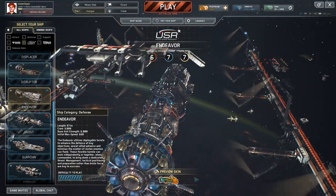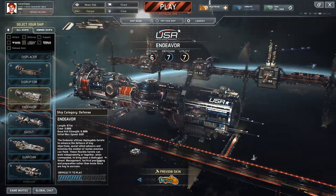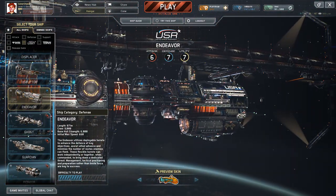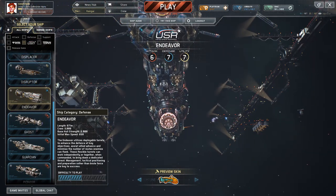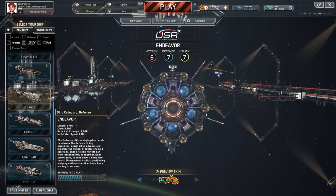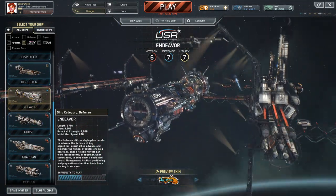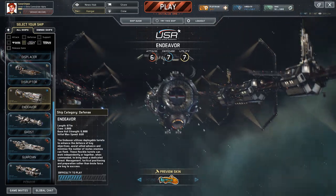The main difference you can see with the Endeavor over other USR ships is that it has a lot of these little dispensing ports. There's pretty much one at any part of the ship — it's even got one in the rear so it can deploy little turrets. It's a nice USR design.